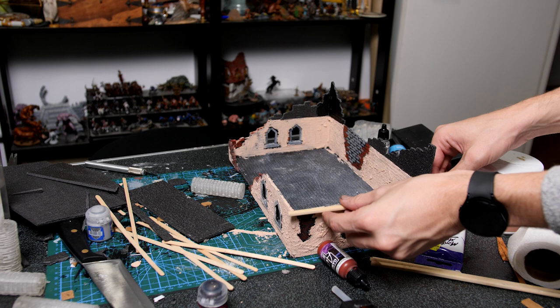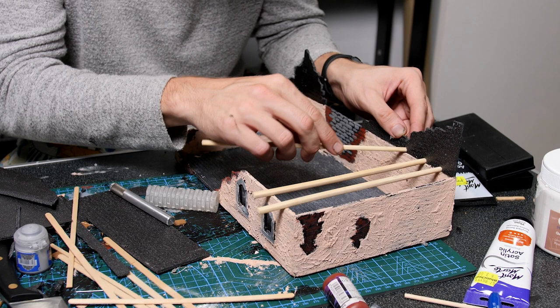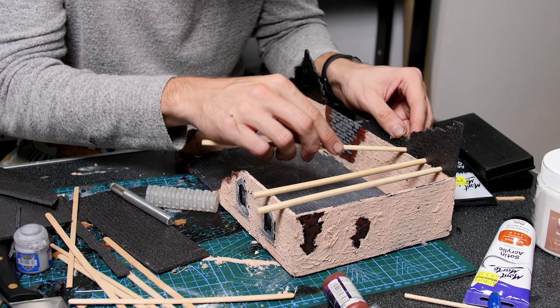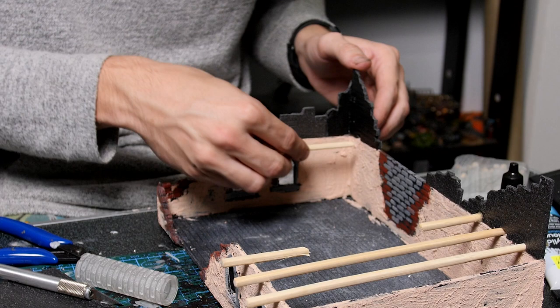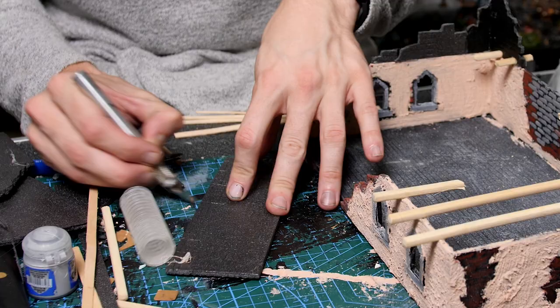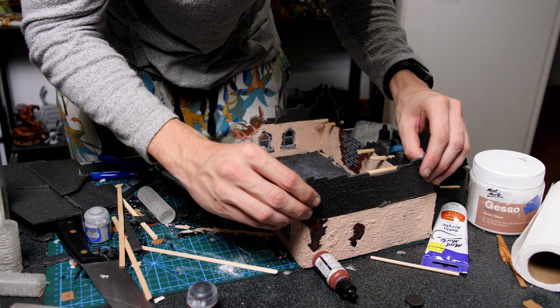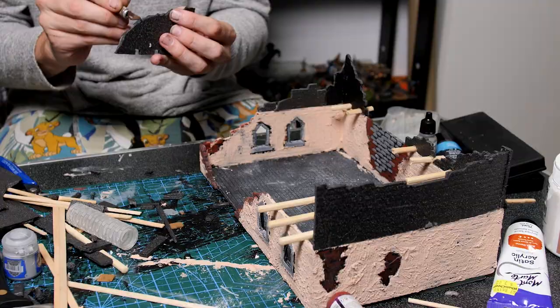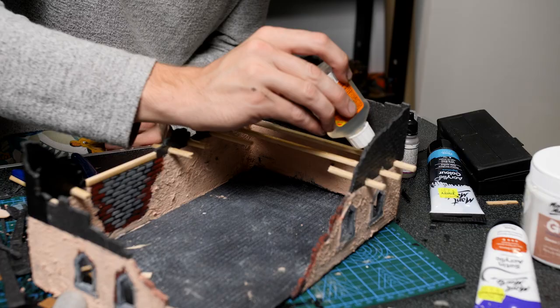So I cut some old wooden chopsticks down to size, carved out a few holes in the existing foam and glued these into place with some hot glue. These would work perfectly as a base for the wooden floor of my second level, but we wanted them to look a little bit more destroyed. So we hacked a little bit up and re-glued them in place, adding a few more along the back of the building to add the idea that there was previously an entire top floor that has since been destroyed and fallen over time. Now that that's in I can get back to adding the remaining destroyed walls, making sure to have a larger section on this higher balcony area for story purposes of the larger Zombicide game this is being built for.